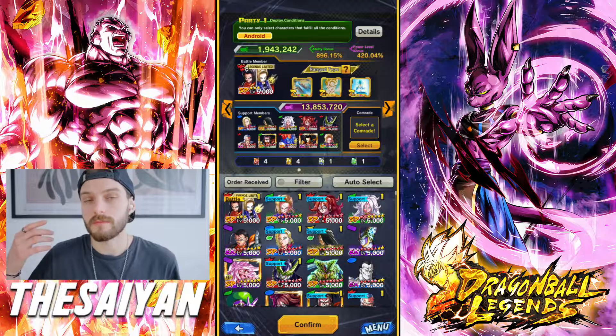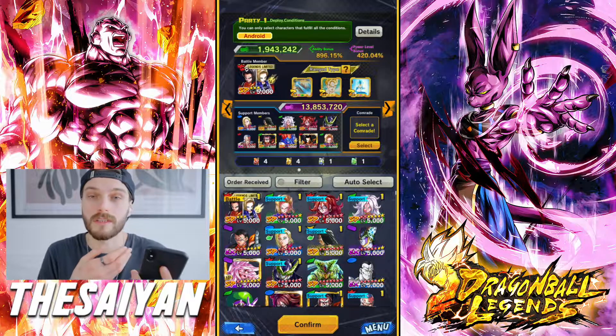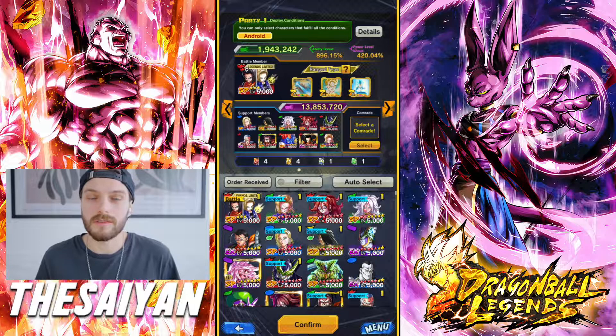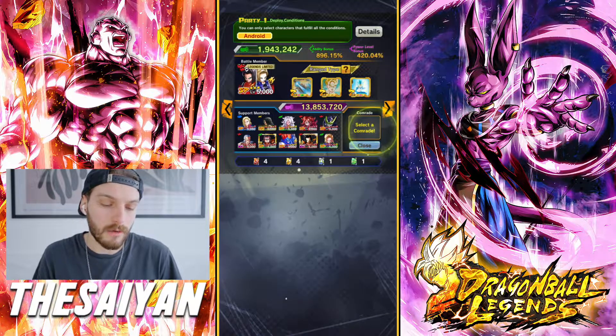So I just built my team, put my equipment, put my support units. Basically I'm not an androids main in any way — I just have these units because I have them. And I built what I could with what I could. So now one thing left to do is to set a comrade.